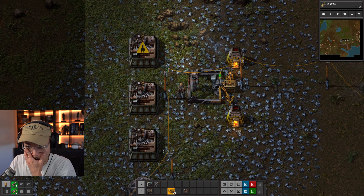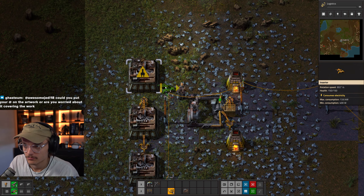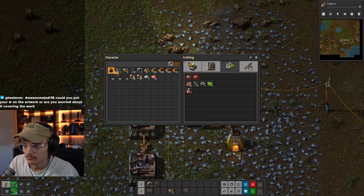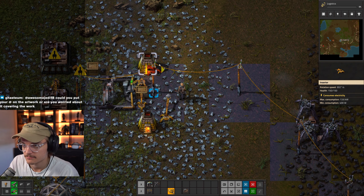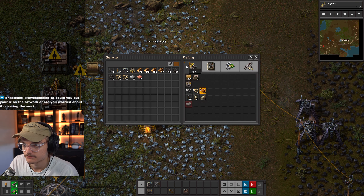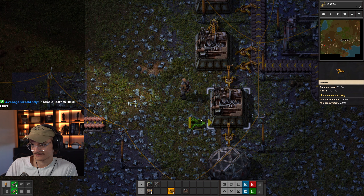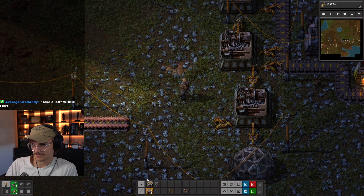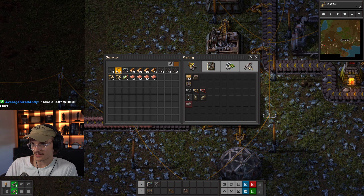To start off with, we're gonna set up a super basic red science assembly chain. To do this, you'll need three assemblers — two for the actual science, and a third to use excess goods to make belts for us, since we're gonna need a lot. For red science, you need copper plates and iron gears. So set up one assembler making iron gears in the middle of the other two. Use inserters to pull out of the gears and into the other assemblers, and feed an iron belt to the gear and belt assemblers. Feed copper into the red science assembler, and then pull from that directly into a lab. If you want to slightly speed up research, you can set up labs in a chain and have them inserted into each other when you have plenty of supply.